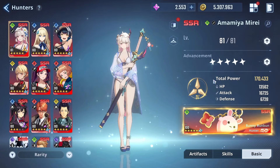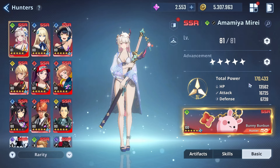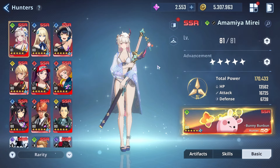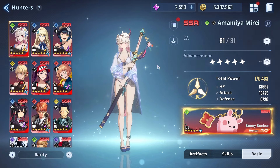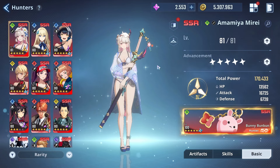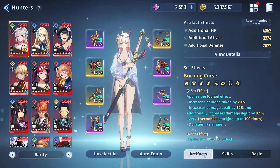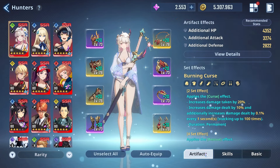So let's talk about Amamiya. Obviously, with where I've got her at, I am over the moon with this character. She is number one. When it comes to DPS, when it comes to taking that forefront and doing damage, she is number one. In terms of building her, there are many ways to go about it because she is a DPS.